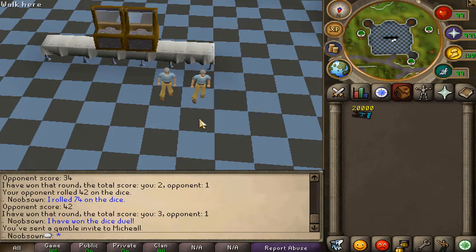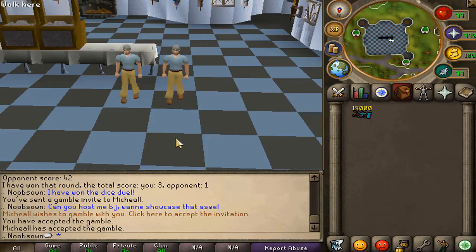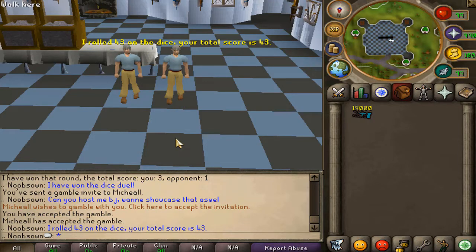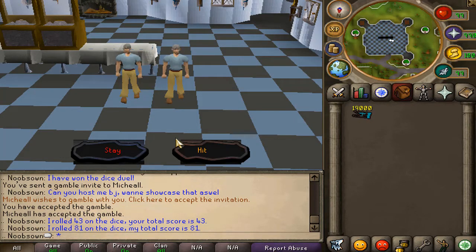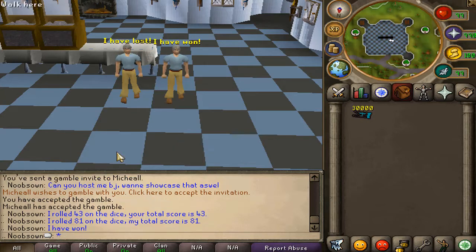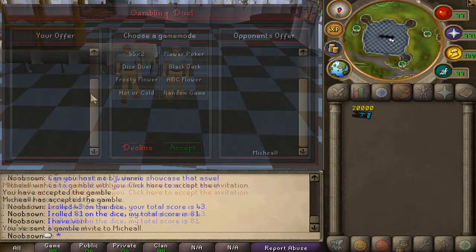Let's showcase some other games like flower poker. Everything on this gambling system, by the way, is completely scam-safe - it's all automatic, so that's fine. Now we'll do a blackjack duel - he's hosting me. I rolled a 43. He hit and his total score is 81, so I'm going to stay. I think he stayed on 43 and I was getting confused, but we just won another round. We are making some stacks!